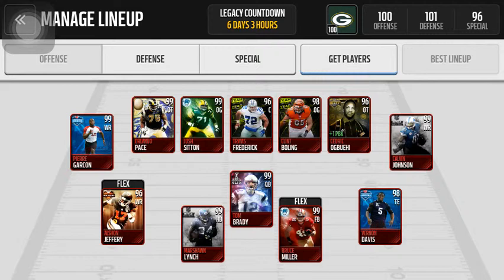Moving on to my receiving core. I have the combine edition Pierre Garçon. When you look at him, he has better catching stats and speed than the 99 cover vote Odell Beckham, and I got this guy for like 180k. Then I got this Mobile Masters Calvin — 97-98 speed, 99 catch, 97 eXcel, 96 Agility, 96 Jump, and 94 Awareness. That's amazing. I have the Alshon Jeffrey. He's not that special.